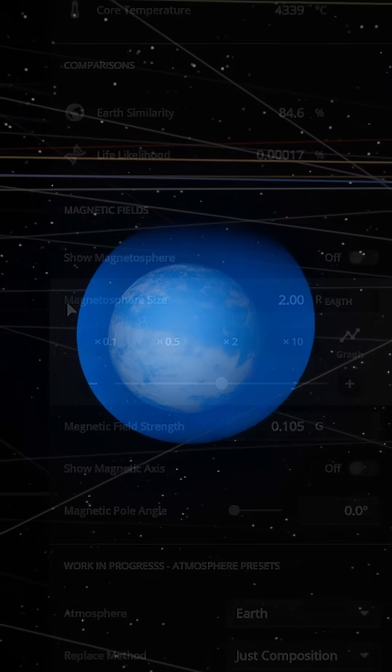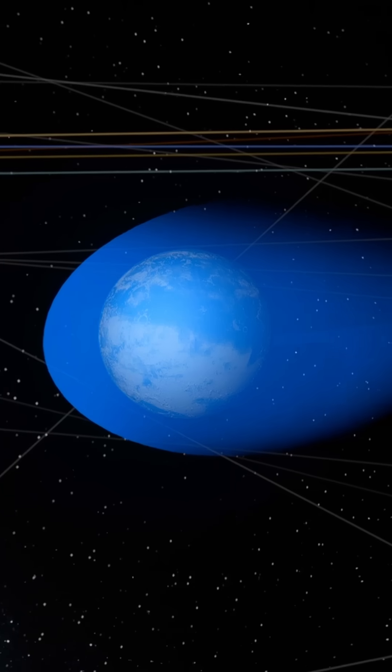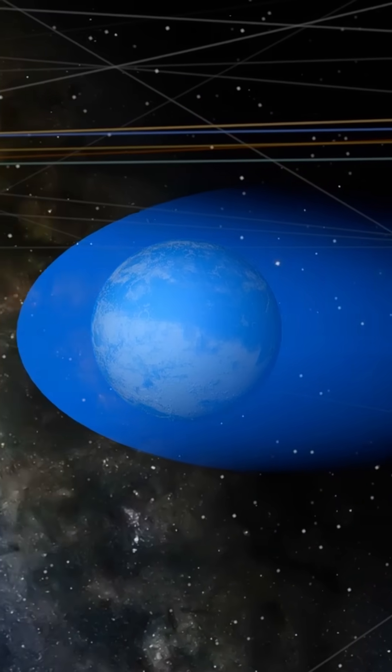Now, I'm going to add a magnetosphere. With the magnetosphere in place, the moon now has a protective shield. It can keep its atmosphere intact, and its surface is much safer from harmful solar radiation.